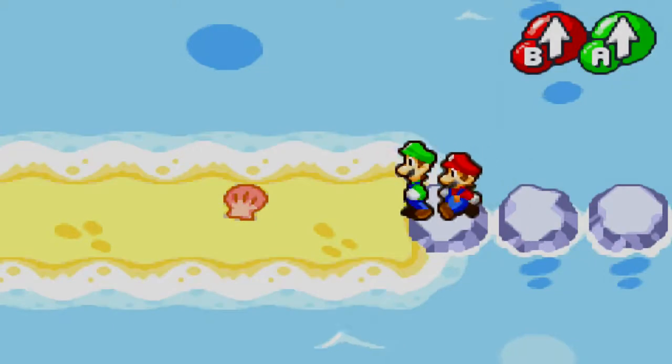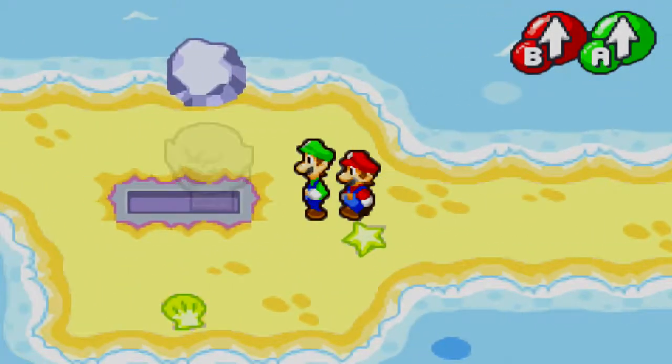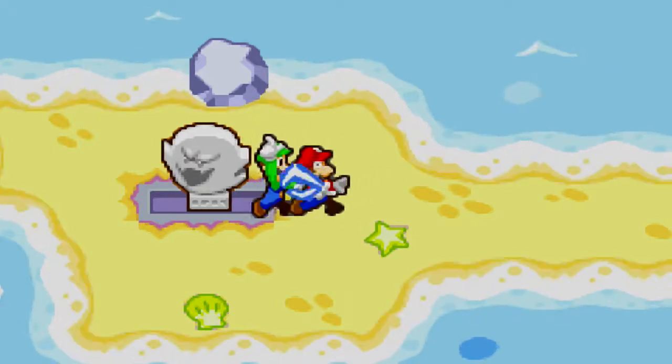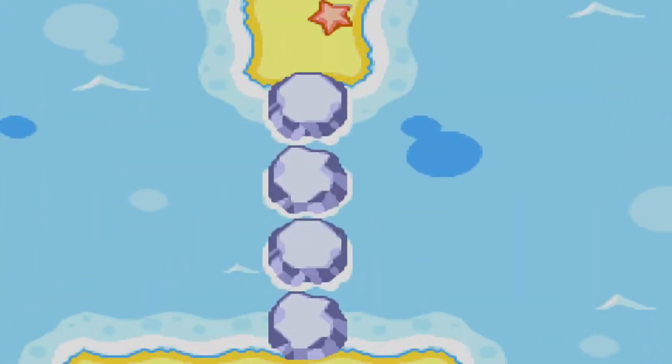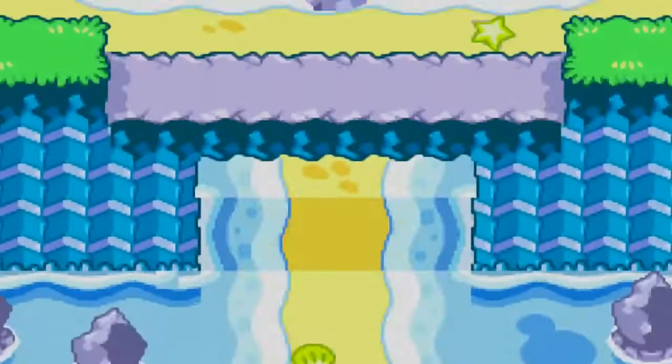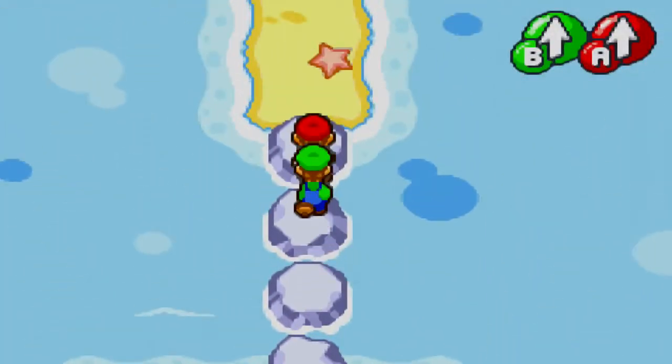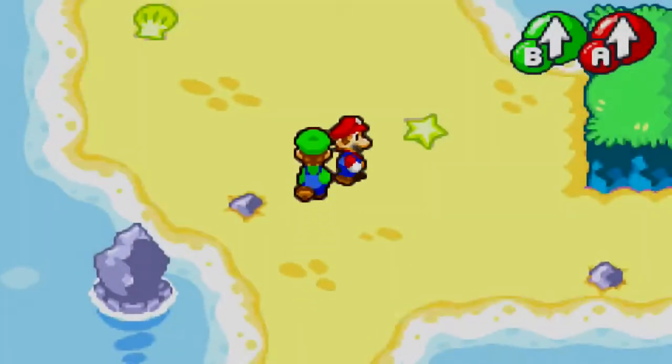Anyway, if you come over here, I believe this is where the switch is. So let's go ahead and use Luigi, use his technique — kind of swirl around, hit the switch — and we're going to create a path for ourselves. All this is to create a path up here in this crossroads kind of area. And that is going to be where we're going to need to go to get the first Beanstar piece. So it's all leading up to some big thing, don't you worry.